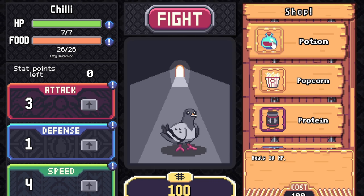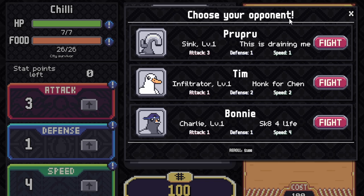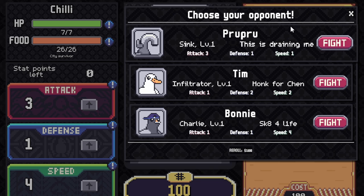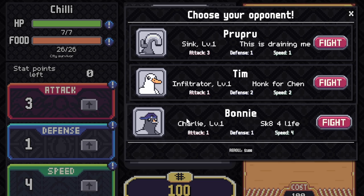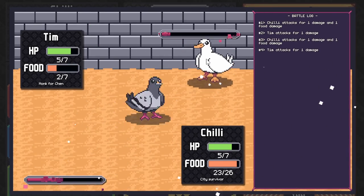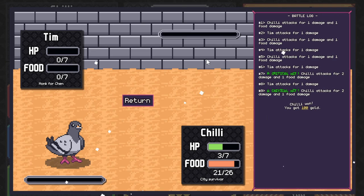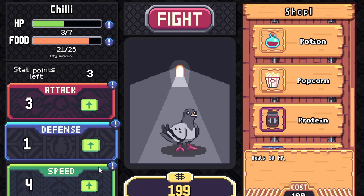Why can we not buy a potion? Okay, let's just go and fight. Who have we got — we've got Sink, Tim the duck, or Bonnie. Charlie looks like a pigeon as well — he's a right Charlie. His stats are speed four, defense one, attack one. I'm going to go for Tim — nice but dim. I beat Tim! I kicked his pigeon butt.